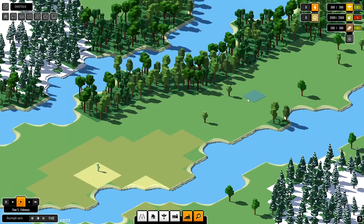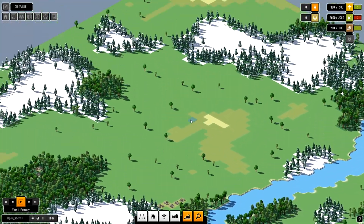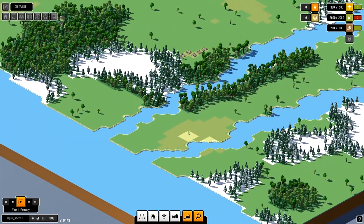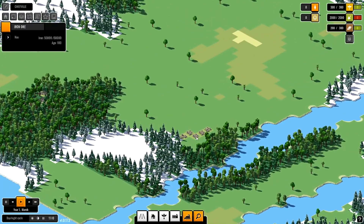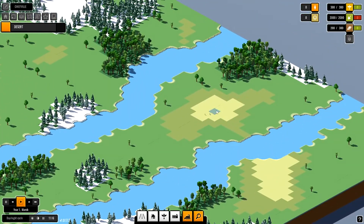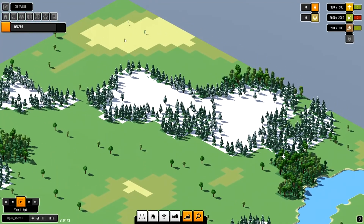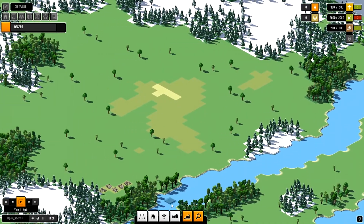I'm gonna turn off the tutorial since I already played a little bit. As you can see, this is the area where we're gonna play. Those are forests, here we have iron which is gonna be important later. Here's the river, and there are different biomes like desert, snow, more desert and so on.